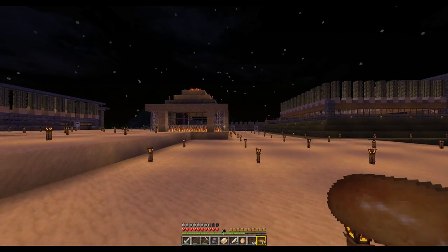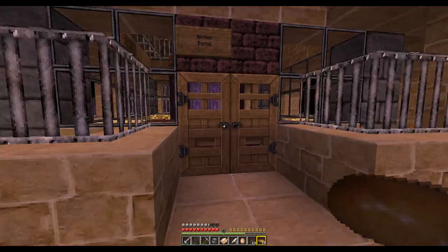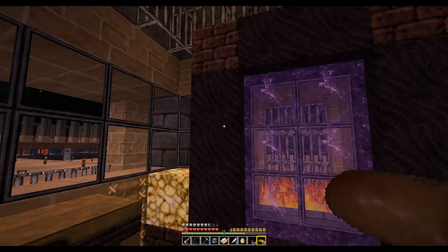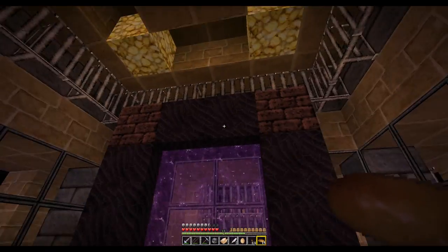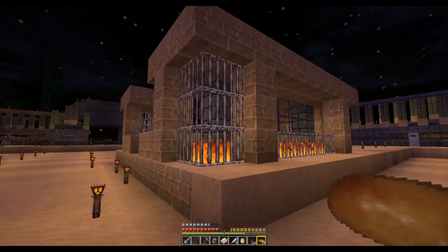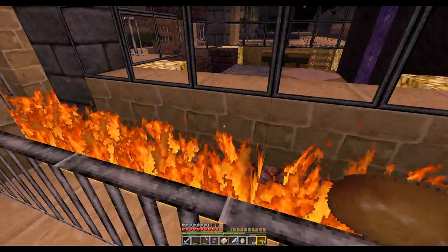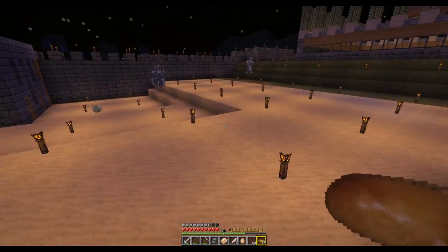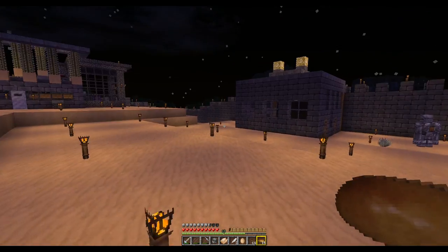Back here is a nether portal. I always build some type of structure around my nether portal just to make it look a little bit better — I wanted it to look nethery. There's also tunnel access down here. This used to be all open and the fire was exposed, so mobs would walk up and very intelligently burn themselves alive. However, since I've enclosed the area and added golems, I don't want them killing themselves. That's why we now have iron bars.